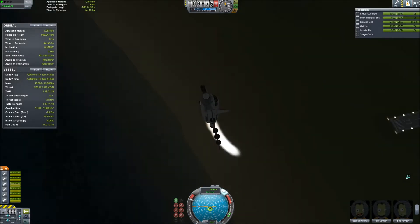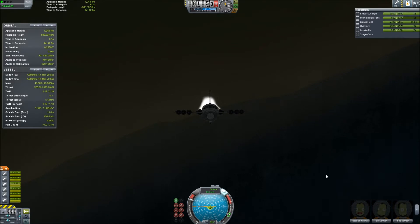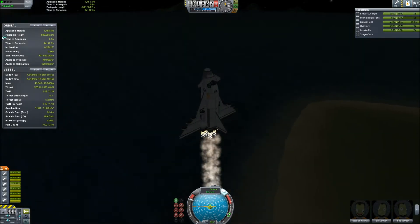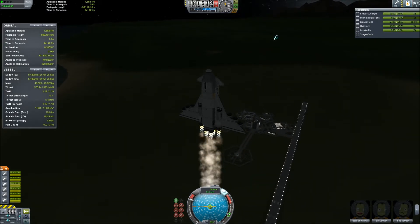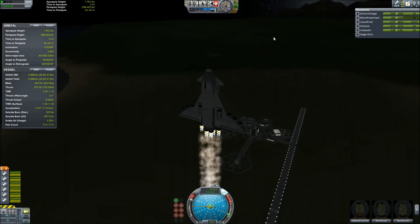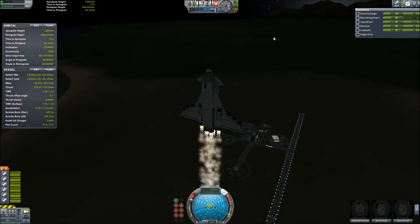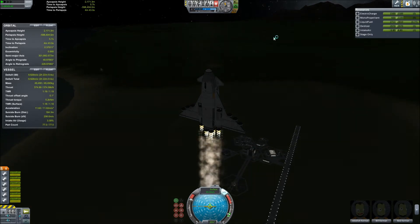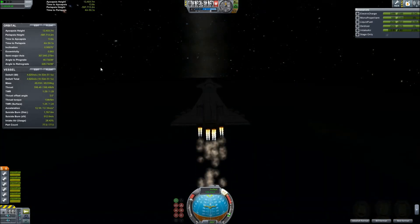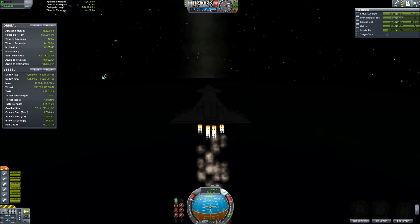For such a large space plane, it's actually capable of a full vertical climb at 60 meters per second. In order to pilot the craft, we take off and turn completely vertical, climbing to roughly 12,000 meters above sea level. As soon as we hit that altitude, we level off and begin to gain horizontal velocity in order to maximize our air intake before we leave the atmosphere.